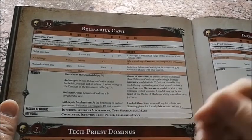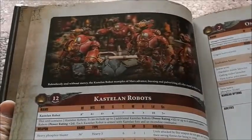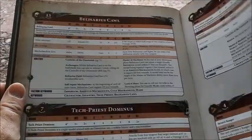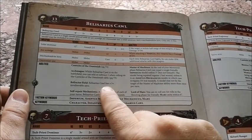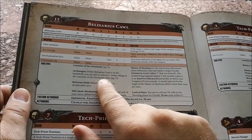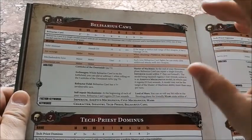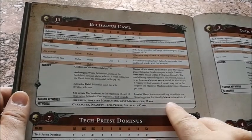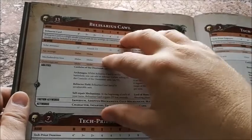Let me just check — Knights aren't Adeptus Mechanicus, so they're only going to get one wound back; everything else gets D3 wounds back. Very useful — he's going to keep your models alive. His Archamagos special rule lets you add or subtract one from rolling on the Canticles of the Omnissiah, giving you more chance of getting Shroudpsalm or whichever Canticle you need. And Lord of Mars lets you reroll any hit rolls in the shooting phase for friendly Mars units within 6 inches — very useful.